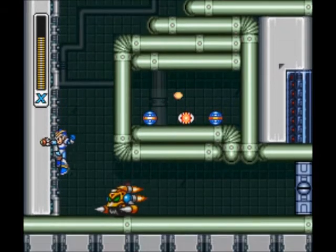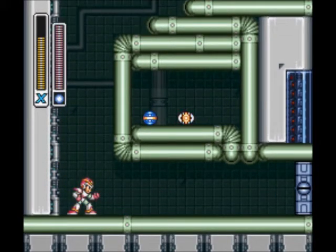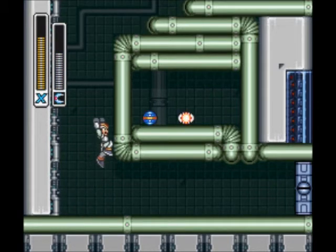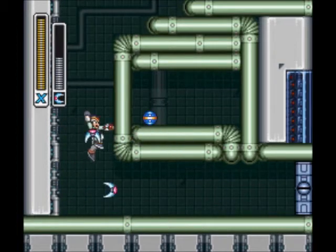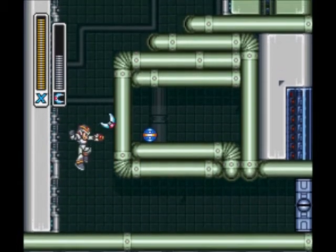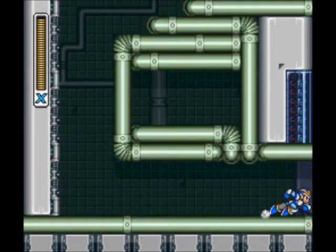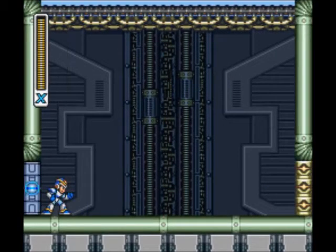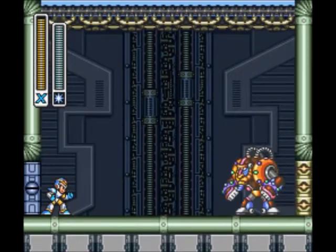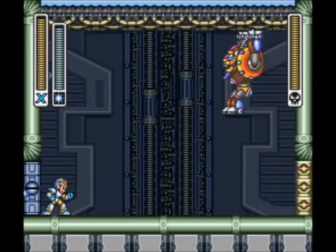Storm Eagle — or Falcon, or whatever it's called — has the Storm Tornado, basically up and down where you're standing. The Electric Spark charged up... I honestly don't know what it does. Maybe somebody can tell me in the comments — I've never used it. Homing Torpedo sends out these homing fishes, and there are a bunch of them.